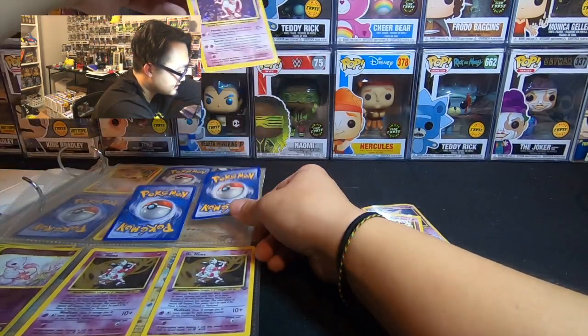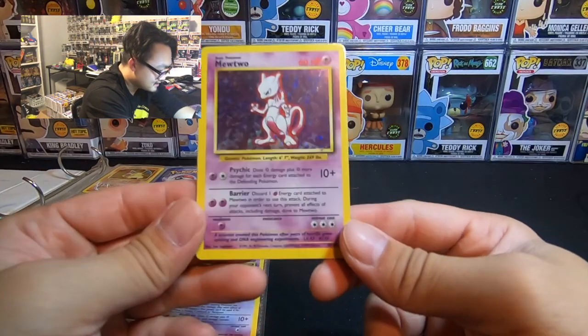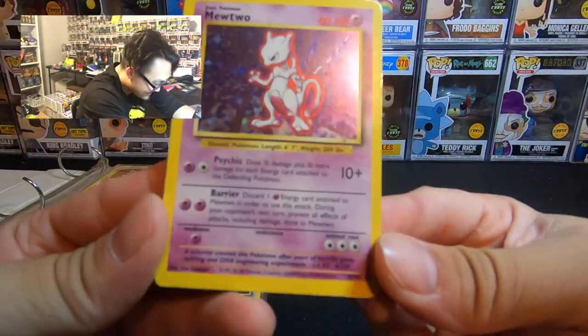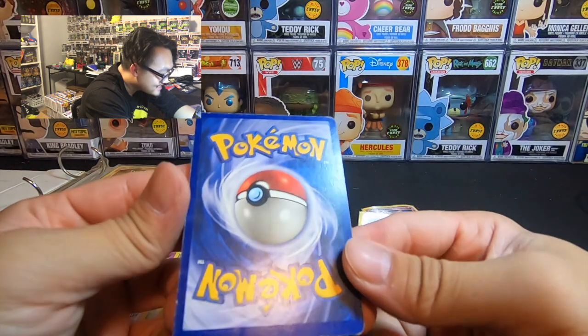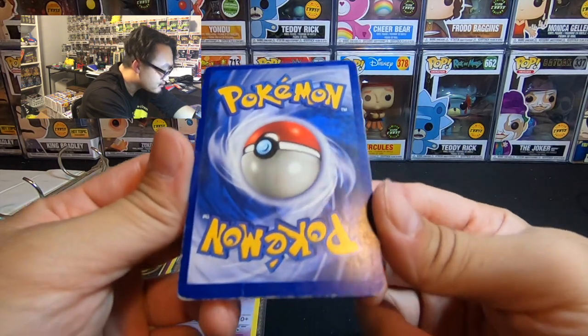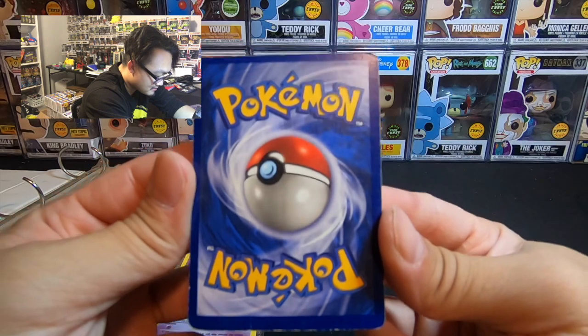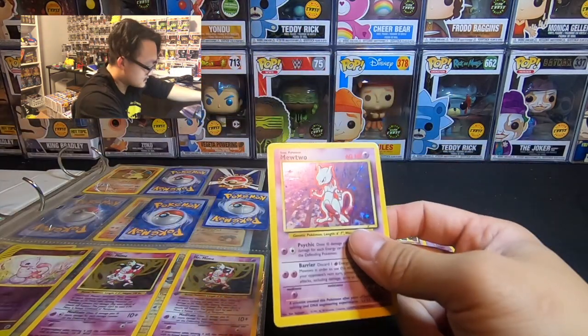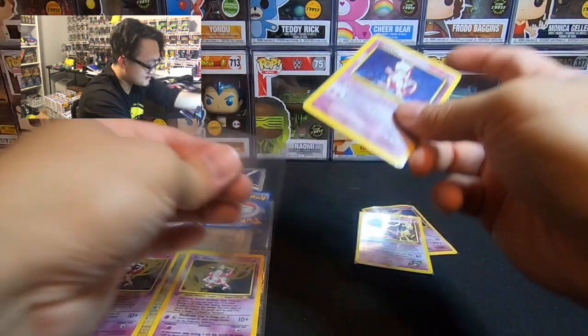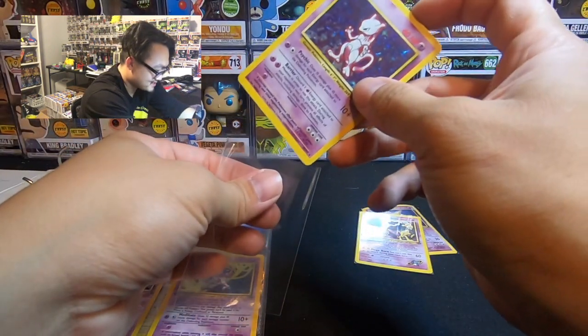This Mewtwo. Oh my God. Look at this. The centering is pretty bad too — it's like bottom heavy. I'm still going to sleeve these up and most likely still going to send them through PSA.